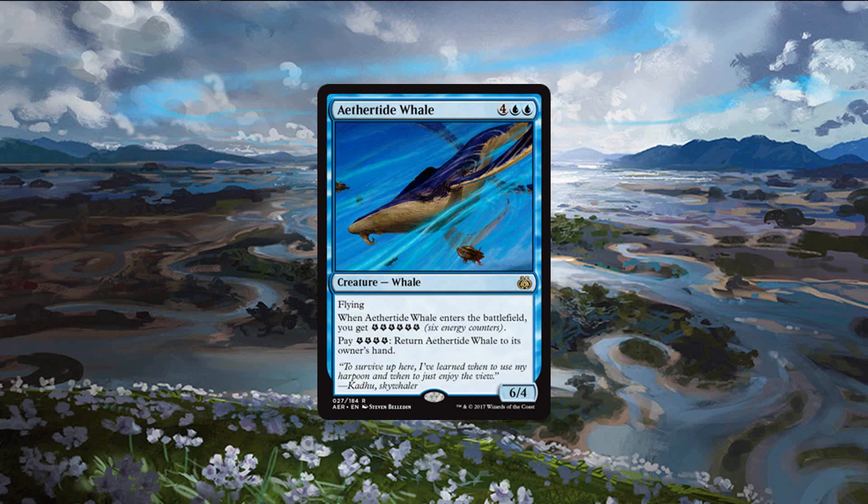The first blue card to talk about is Aether Tide Whale. While not quite on the level of the Archangel, it's pretty close. It's a big flyer — six mana for a 6/4 flyer — who also gives you a ton of energy. That alone would already be an incredibly good card, even without what it can also do, which is that it's basically impossible to kill because you can use four energy to return it to your hand. This means it can dodge auras, instants, and sorceries. The only way it can die is if you let it die in combat. Your opponent's using up a card and you're not, and it actually nets you two energy every time you bounce it, so if you're in a board stall and need some energy, it can do that for you too.